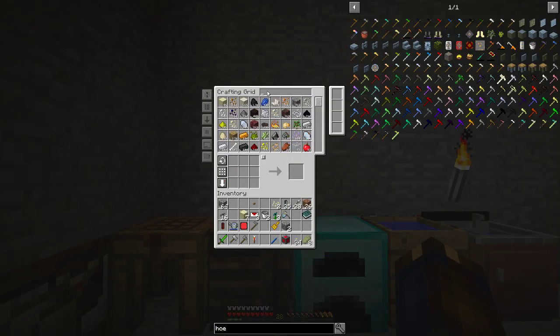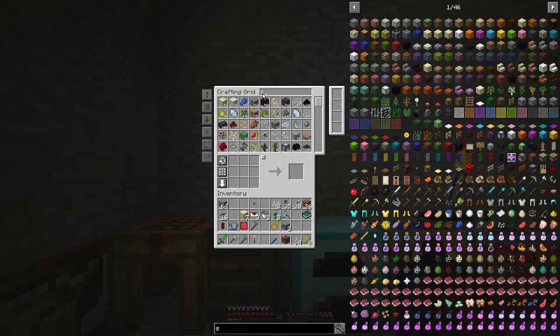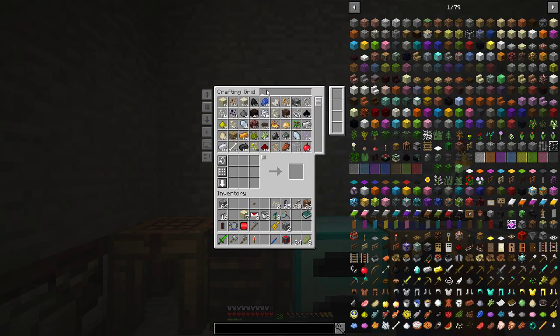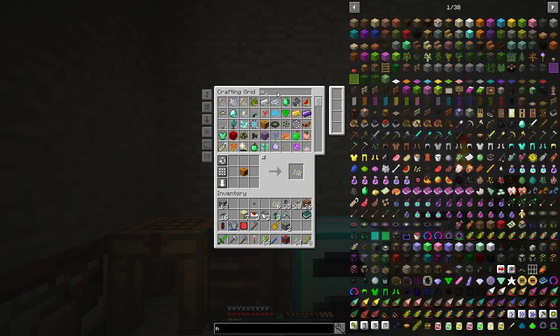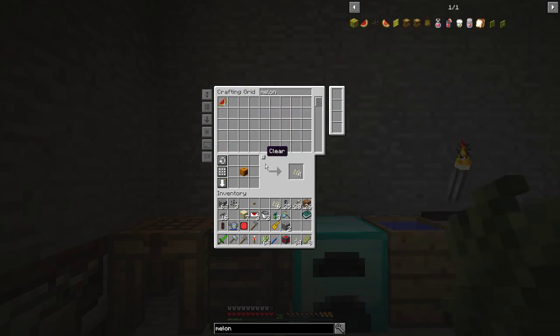Which means I can do one of pumpkin seeds, one of melon seeds, and one of sugarcane. That sounds about right. I have my pumpkin seeds already, but a little more would be nice. I don't know that I need six, but I'm gonna get it.